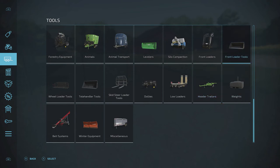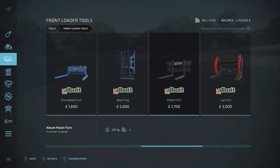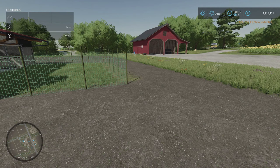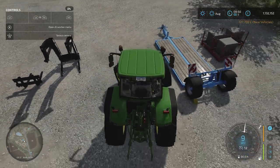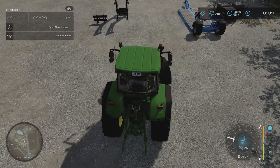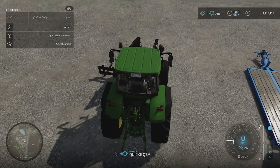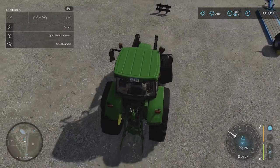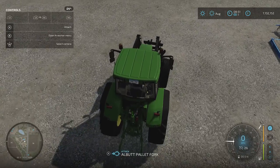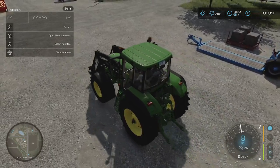Press A to buy the front loader. The last thing needed from tools is front loader tools — specifically a pallet fork. Buy that and come back out. We've bought all our stuff. Use left on the d-pad to select your tractor, left trigger to reverse and right trigger to go forward. Drive into the front loader to attach it — if it won't attach, you've either forgotten to add the front loader option or selected the wrong brand.